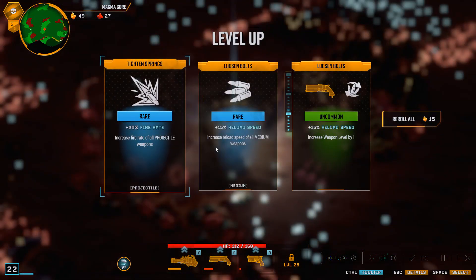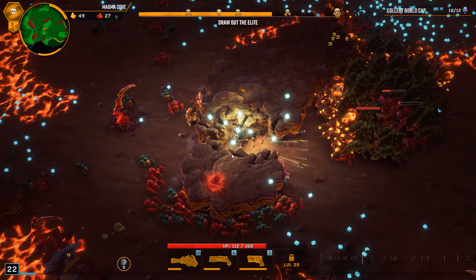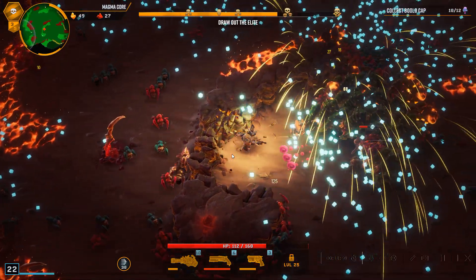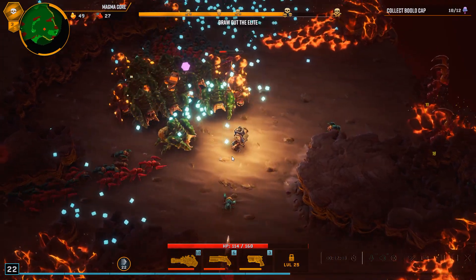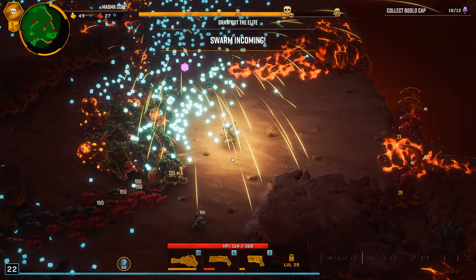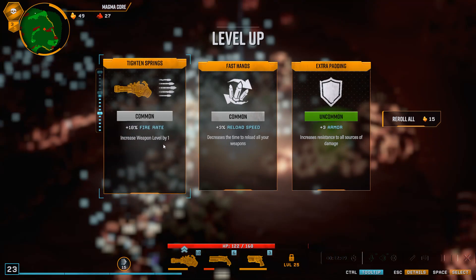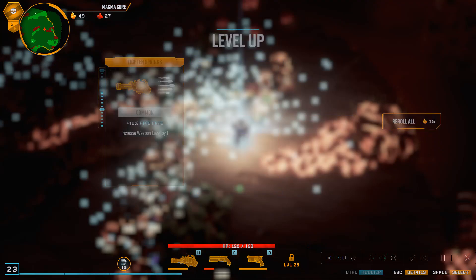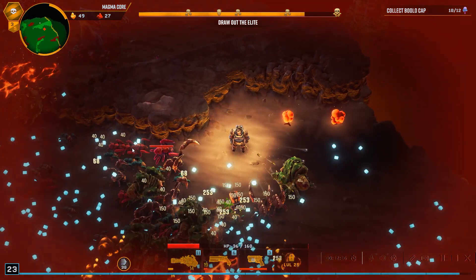Unless I mine through here, then I might be able to do it. Fire rate to all projectile weapons — we're just going to get reload speed for all medium-sized weapons even though it doesn't affect all of them. My main gun is fine. I have to run — this is hurting so bad, I'm going to die here.